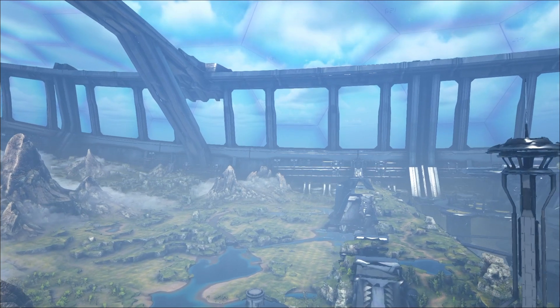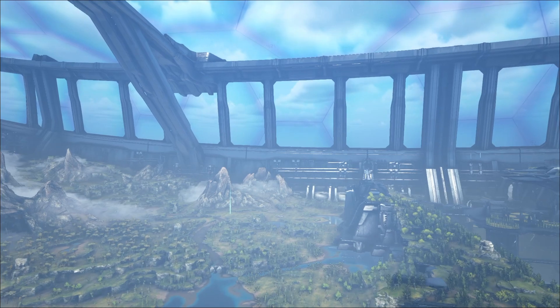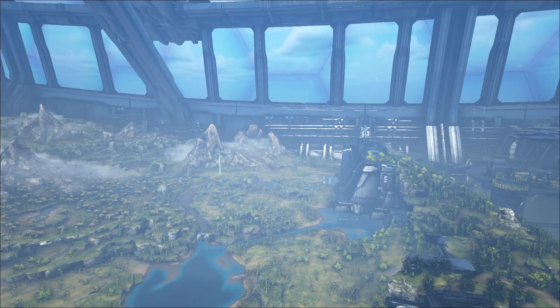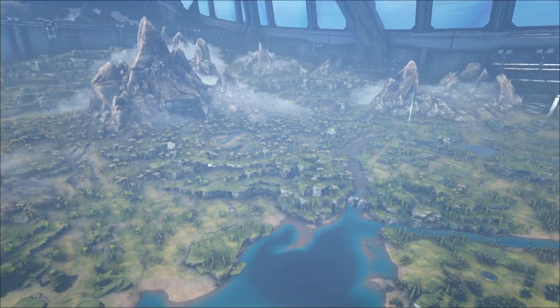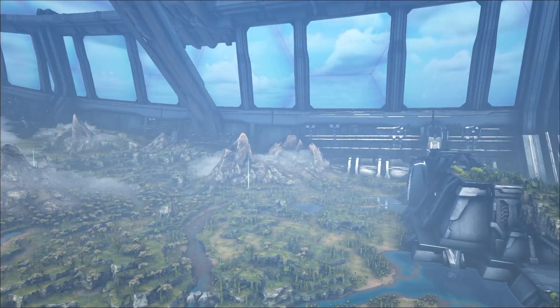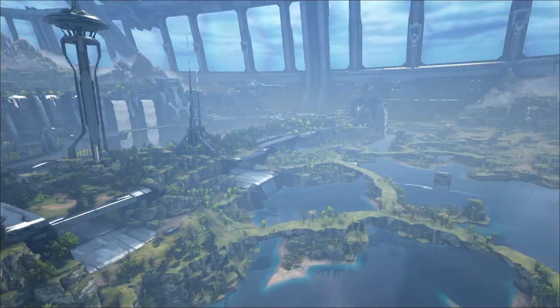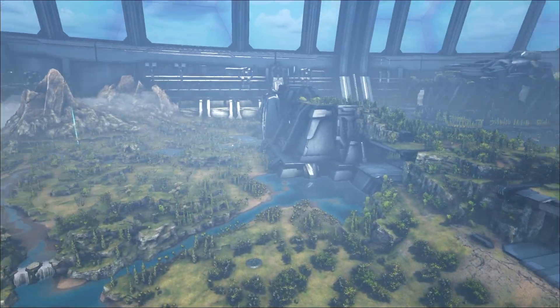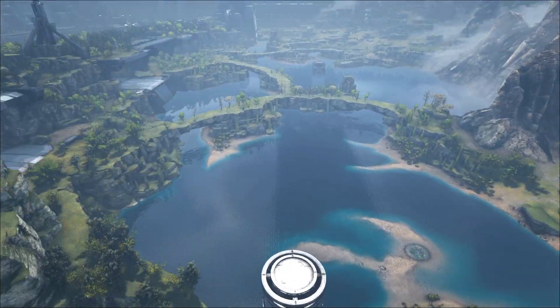Hello and welcome to another episode of Lemur's Corner. I am Lemur and today we are on Genesis 2. We're going to be taking a look at the deep sea entrance locations, and there's going to be a bonus video at the end. We're going to go ahead and show you the six locations that are entrances — the first three are going to be pretty easy to spot from up above.